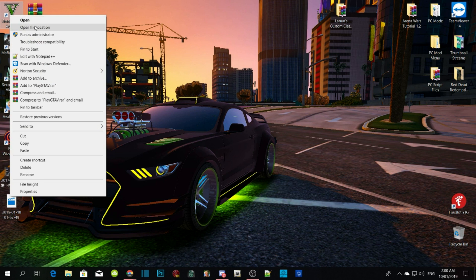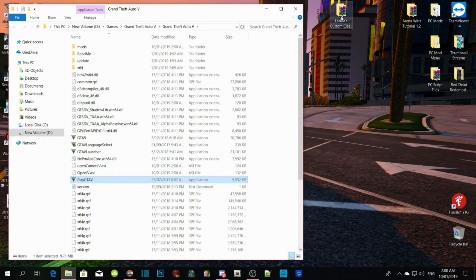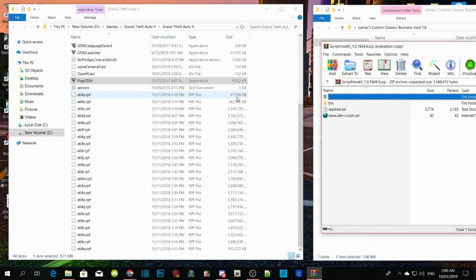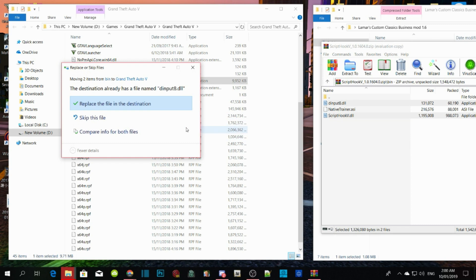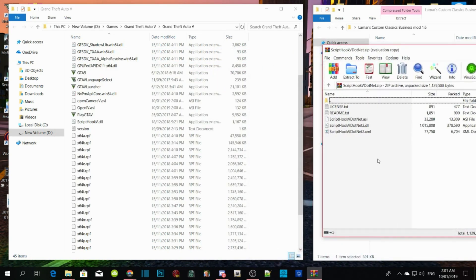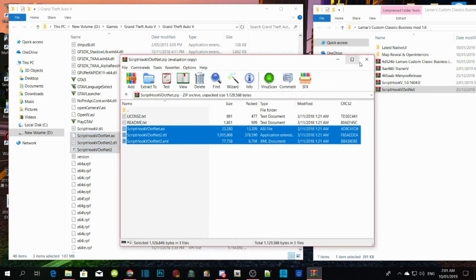Go to your Grand Theft Auto V game, right-click and open file location. Once you do that, extract your files. We are going to start with Script Hook V. Open up the extract file, drag it towards the side, open up the bin folder, then select dinput8.dll and ScriptHookV.dll and drag them into your GTA V main directory. If a popup appears, just click Replace. Then open up your ScriptHookV.NET, wait a few seconds, drag it to the side, and select ScriptHookVDotNet.asi, .dll, and .xml, and drag them all into your GTA V main directory.